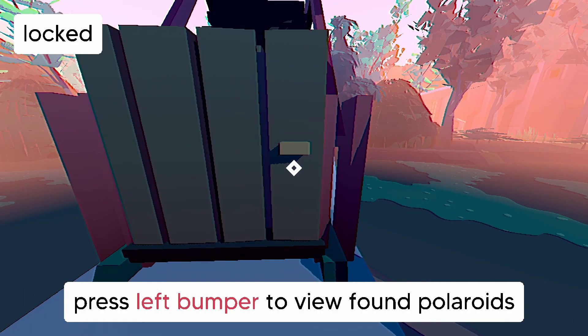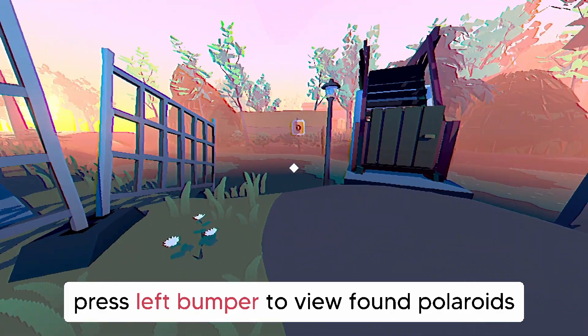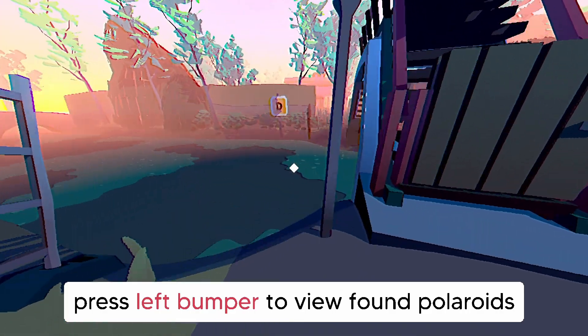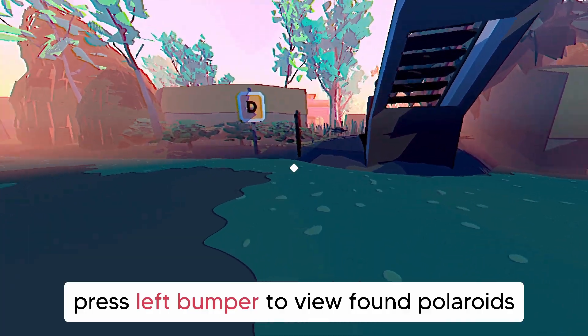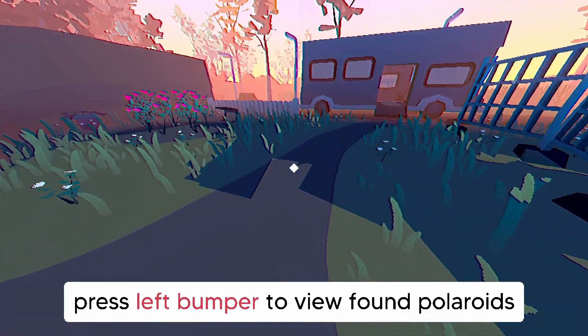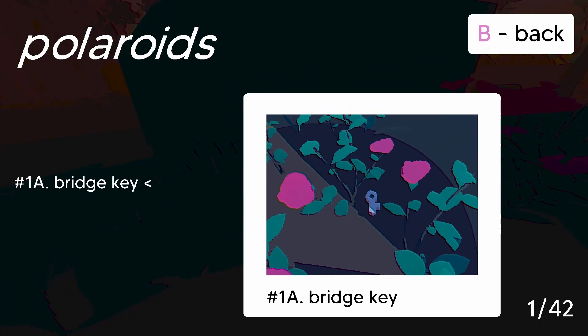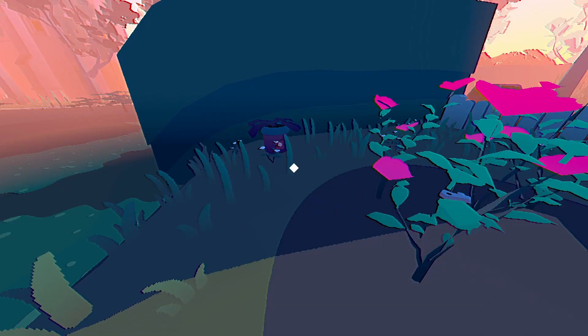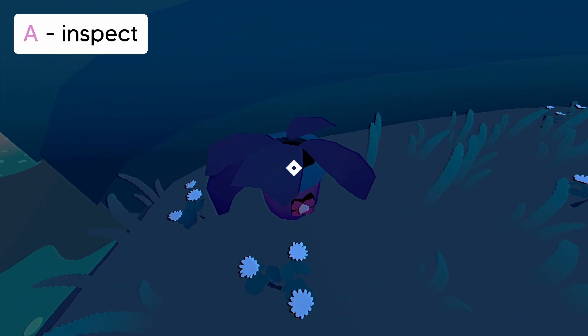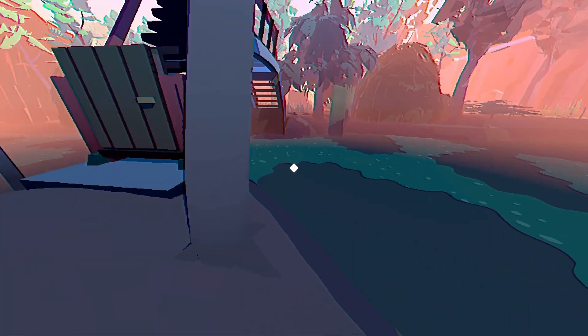Bridge key. Press the left bumper to view found Polaroids. I am pressing it. I guess I didn't find any Polaroids. The green water didn't kill me or anything. That's pretty nice. Oh, it's not the left bumper, it's actually a left button. So Polaroids, bridge key — that's interesting, they have that incorrect there. It's okay. We will remember that.